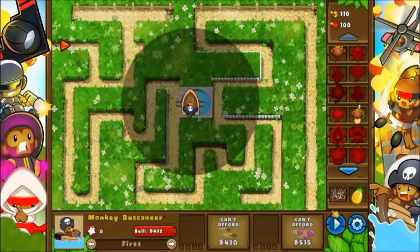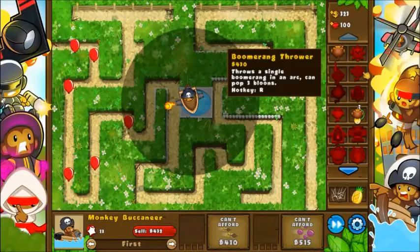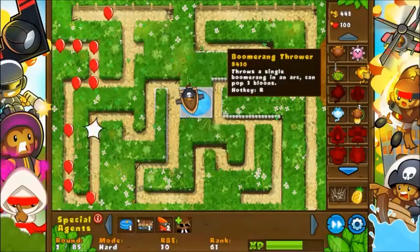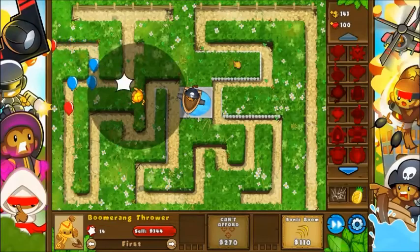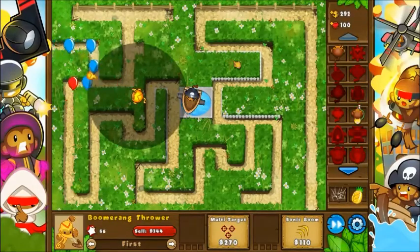In this episode, I'm going to be using the Buccaneer with a combo of a boomerang thrower, possibly. I just realized, now that I've said it, that because I have the specialty building for the Buccaneer, it's got great power because of the camo lead-popping ability, but that means because I don't have the specialty building for the boomerang thrower, it does not have dual Ranga or the ability to go back out again after it hasn't popped everything.